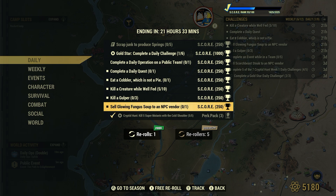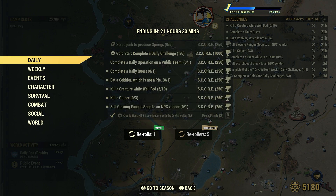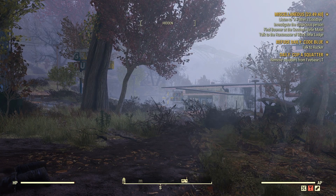Glowing fungus can be found all throughout the wasteland. One such place is Flatwoods, and there are also cooking stations and an NPC vendor all in Flatwoods — probably the best bang for your buck spot to get this done.